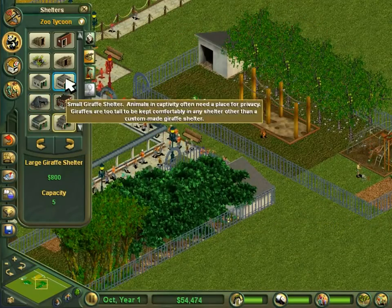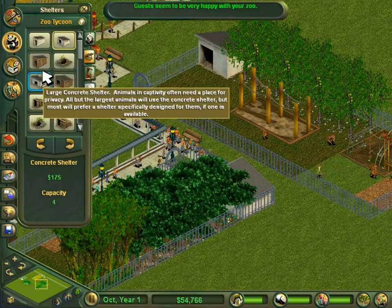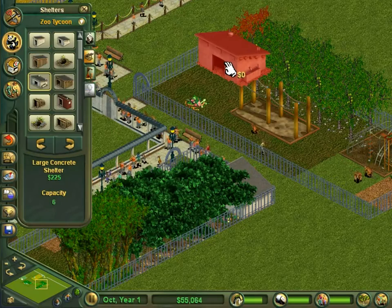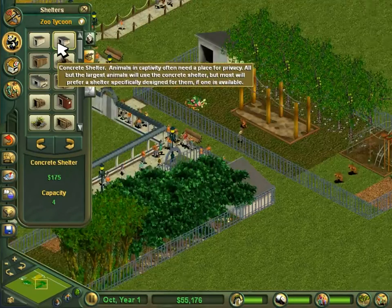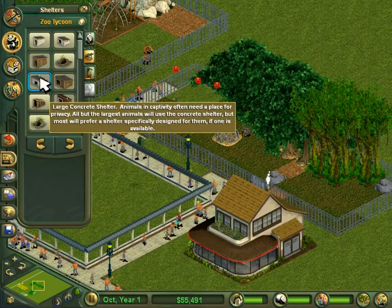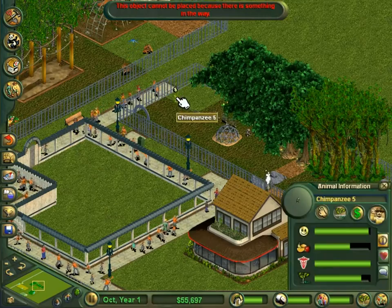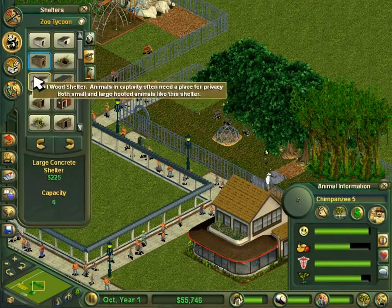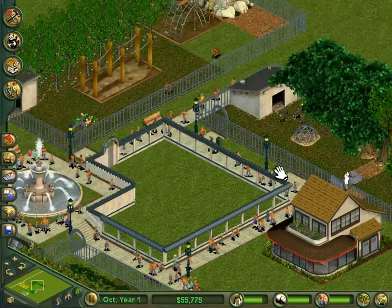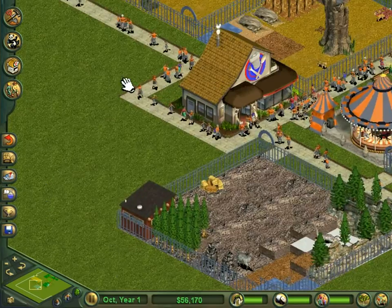They are hoofed. The large concrete shelter holds six, as opposed to four. So for the chimpanzees, I definitely need to use it. That's it on the shelters. Now let's pick another African animal.